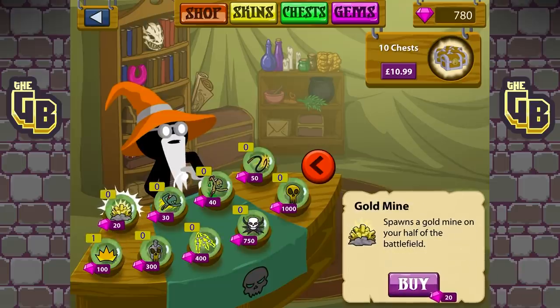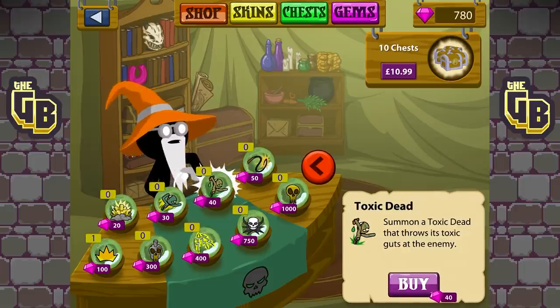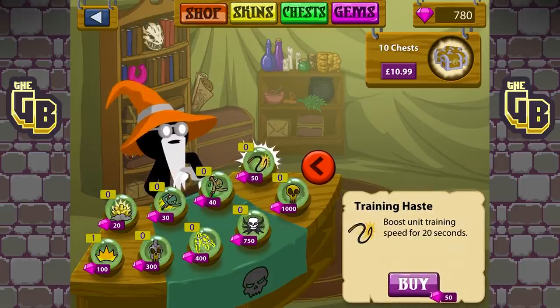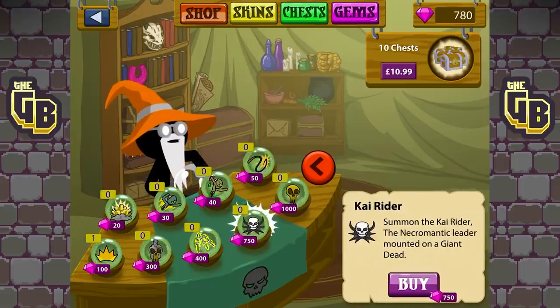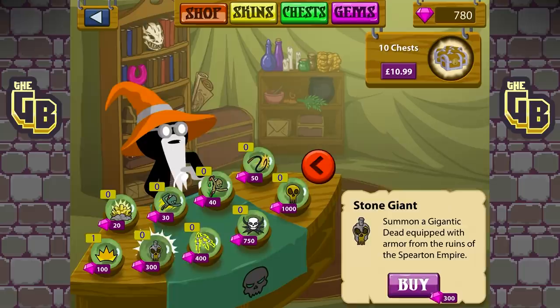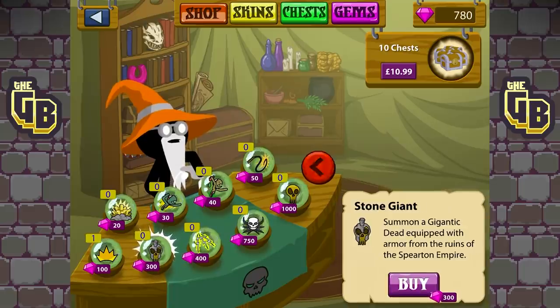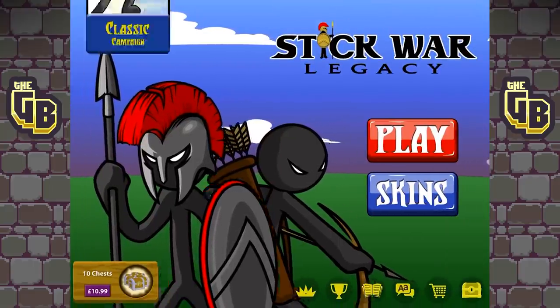Oh, it spawns a gold mine on your half of the battlefield — that's actually really good. Summon a pouncer dead to jump past the enemy's front lines. Oh, boost unit training speed for 20 seconds. Summon a Kai Rider — a necromantic leader mounted on a giant! Oh, these are cool. Is this game still being updated? I feel like those weren't a thing a second ago.